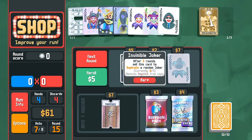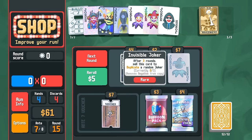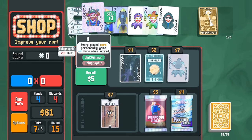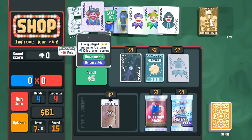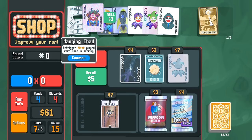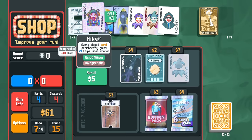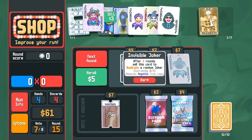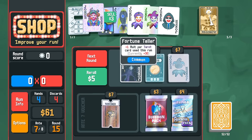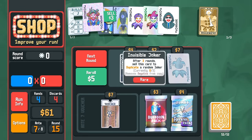We have Invisible Joker — it's going to copy a random joker. I think we get rid of Hiker for sure, or Hanging Chad. It's probably better to get rid of Hiker. We have to think about which one would be the worst to copy — probably Hallucination, to be honest.